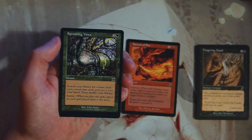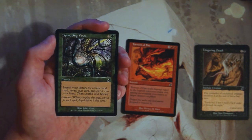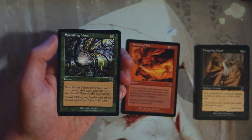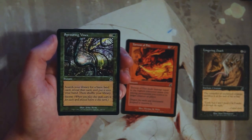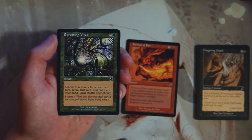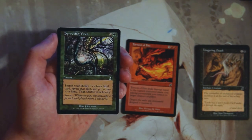Sprouting Vines is an instant for two and a green — search your library for a basic land card, reveal it, and put it into your hand. It also has storm, so you copy it for every spell played that turn. If you played three other spells, you get four activations of Sprouting Vines. I don't like this card early at all — it's only good if you're in five-color jank. It just seems really bad.